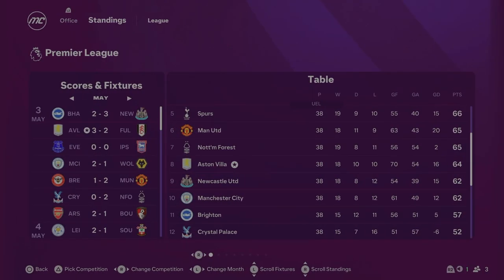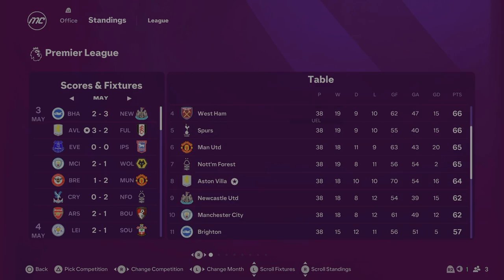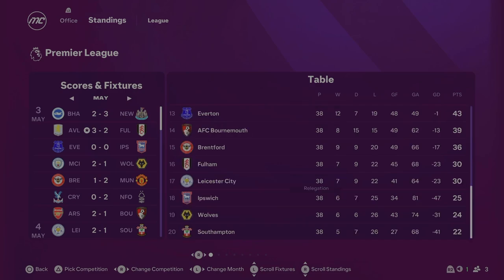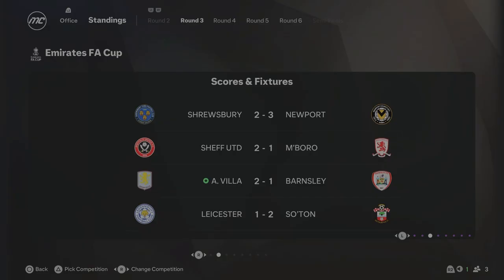At the end of Season 1, Aston Villa finished eighth in the Premier League — not the start we were wanting. 38 games played, 18 wins, 10 draws, 10 losses. We scored 70 goals and conceded 54, ending on 64 points. Looking at the table, all the way up to fourth there was only a two-point difference, so we were only one win away from the top four. Liverpool won the league; Arsenal, Chelsea, and West Ham surprisingly made the top four. Southampton, Wolves, and Ipswich all got relegated.